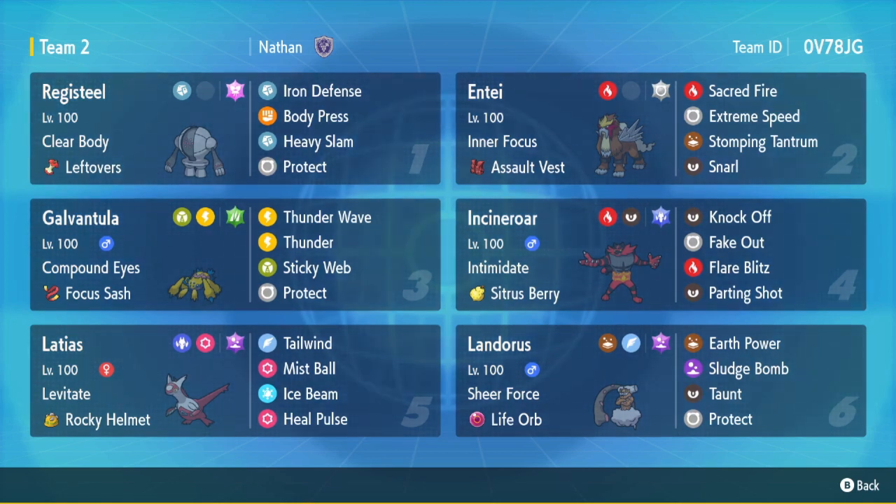It's a lot better in singles right now if you want to really use it. We've got the AV Entei, kind of a standard set with Terra Normal E-Speed. Terra Dragon standard Incineroar with the Lottius Rocky Helmet standard set — this one actually has Heal Pulse, which is kind of unique. And then Terra Poison, Life Orb, Sheer Force Landorus — kind of a standard set.